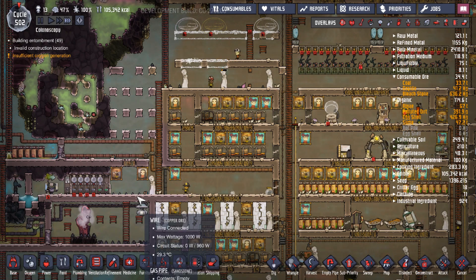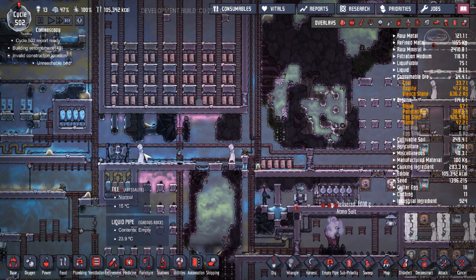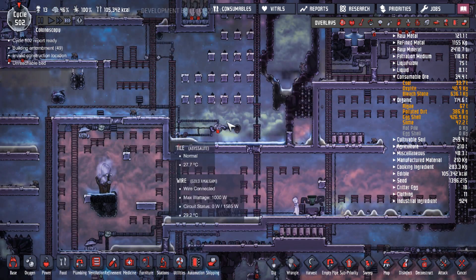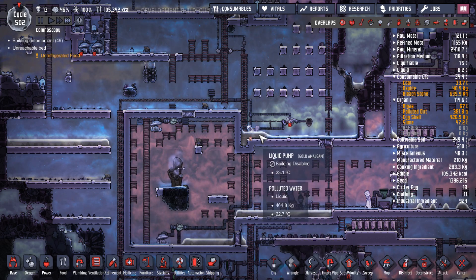Welcome back. In this specific episode we're going to talk about petroleum and crude oil and eventually learn how to make plastic out of it. Obviously this is a late-game thing — you wouldn't be making plastic early in the game.